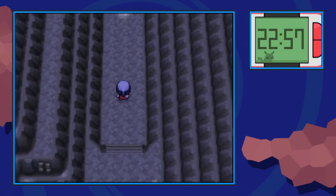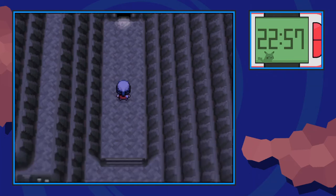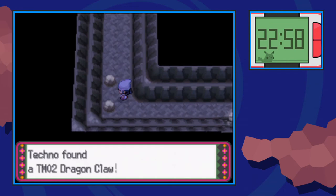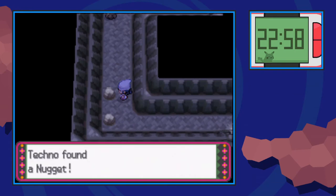Next, we're going to go up and hidden right before the door is a Max Potion over there. Then you can go through the door. This is back on the first floor at the section near Eterna City and Celestic Town. We can grab TM02 Dragon Claw — yet another good move — and then at this rock right above it, you can pick up a Nugget.